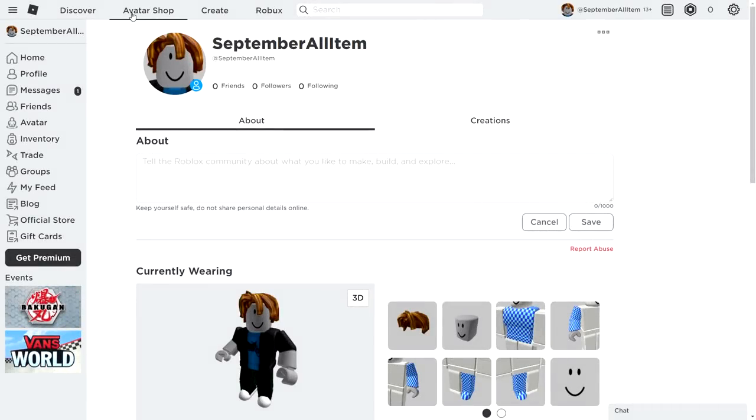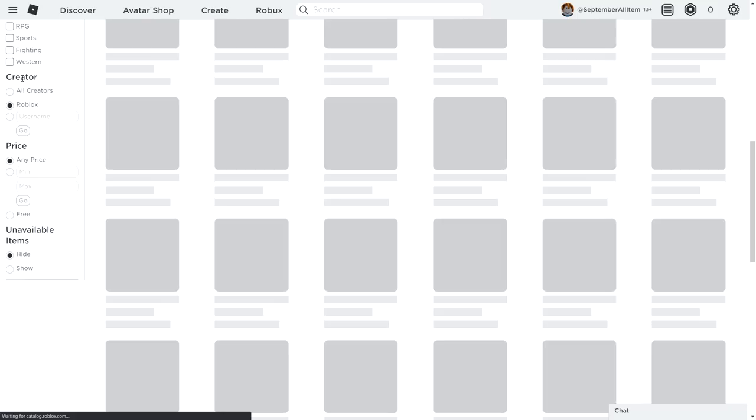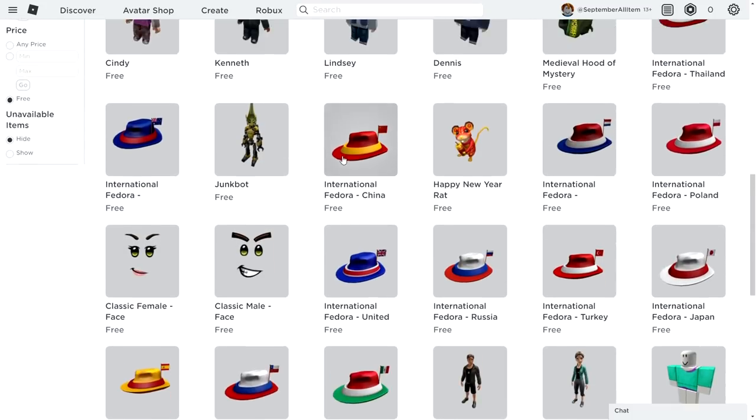One of the last things in this video — go to the Avatar Shop. You can get free items like the monkey safari hat if you have an Amazon device. Go down, select Create on Roblox, select free items, scroll up, and select recently updated. You can claim free items like the monkey safari hat, the KSI items if you missed that event, the winning smile — definitely one of the best smiles in the game — and as a combo, you can get the paw hair as well. It's a steal — two free items and some other ones down below.